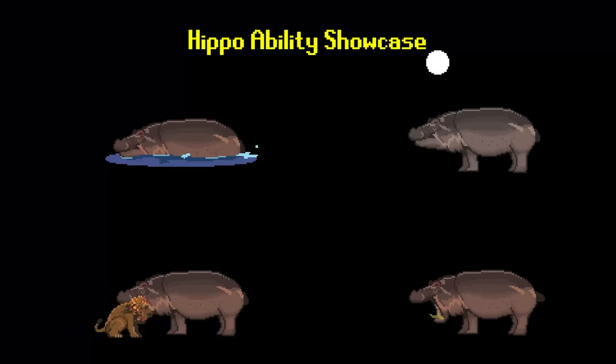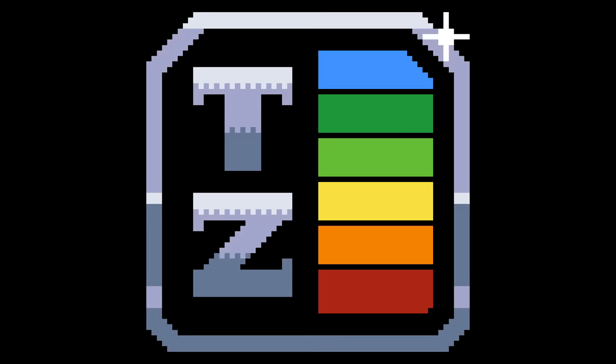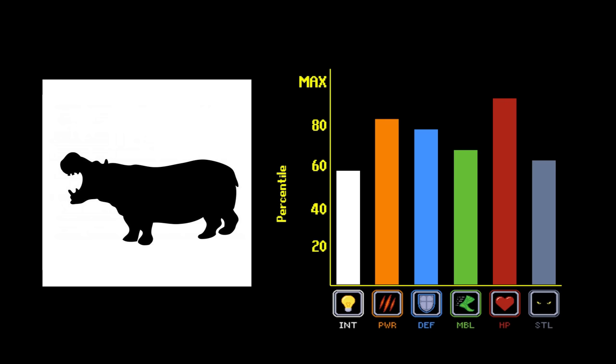Hippos are the premier tank build of the African Aquatic meta. Their success comes from a combination of phenomenal stats and from speccing into abilities that allow for some pretty ingenious exploitation of the game's water physics, which I'll get into in a bit. But first, their stats. You probably noticed that the hippo stats are, in a word, phenomenal. They have one of the highest HP levels of any land build, second only to the elephant. Normally, builds with one unusually high base stat tend to have major shortcomings in other areas, but the hippo simply doesn't.